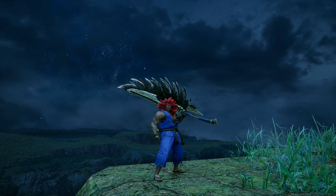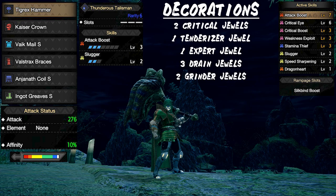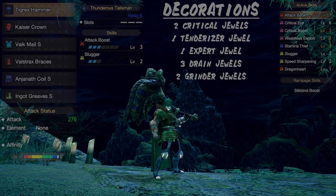Next we have our hammer set. We are utilizing the tigrex hammer, and this set is great for consistently dealing massive damage. Unfortunately I don't have a great weakness exploit talisman, so instead I'm using my attack boost talisman which also gives me two levels of slugger, which is perfect for this set. If you do have a good weakness exploit talisman, you'll be able to bump up the critical percentage by maxing out critical eye. All in all, this is a great hammer set to have in the collection.